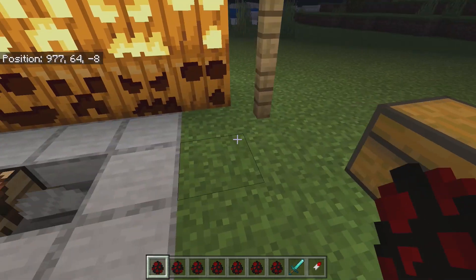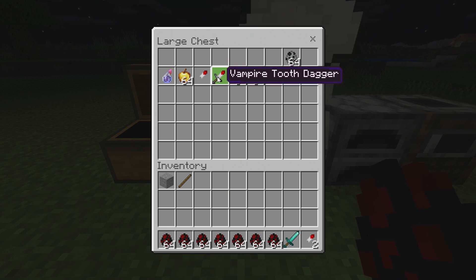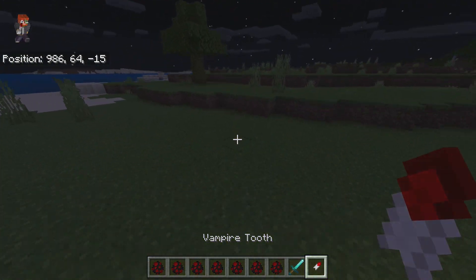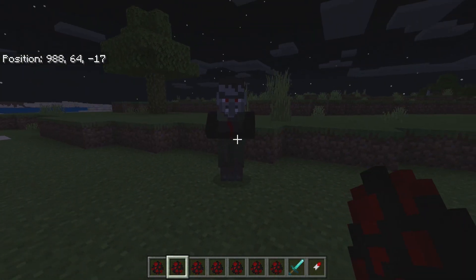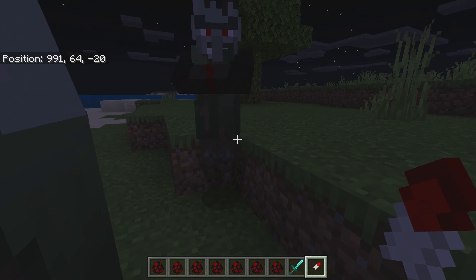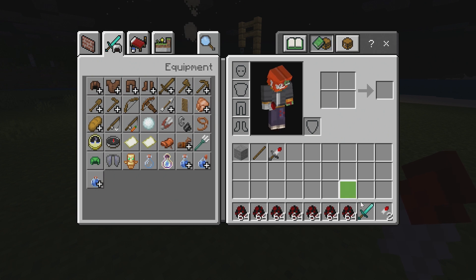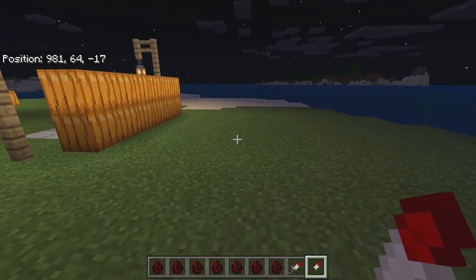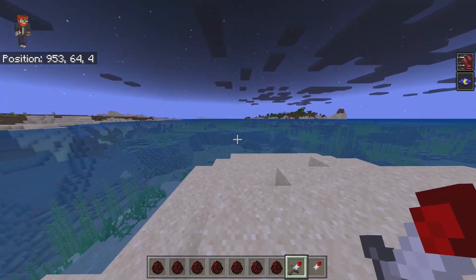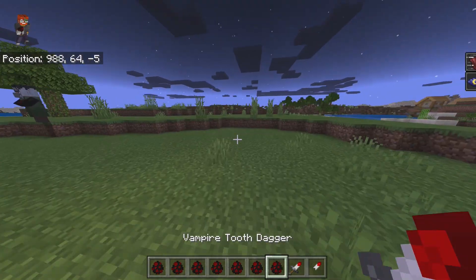Going over to the chest, if I grab myself some stone and a stick, I can combine that with the tooth to get the vampire tooth dagger. The vampire tooth can also be used as a weapon on its own — it takes about four to five hits to kill a villager. But the dagger is more powerful and also gives you a special effect: night vision and speed. You'll be able to go a lot faster and see underwater and around your world much better. If you switch off of it, it goes right back to normal.